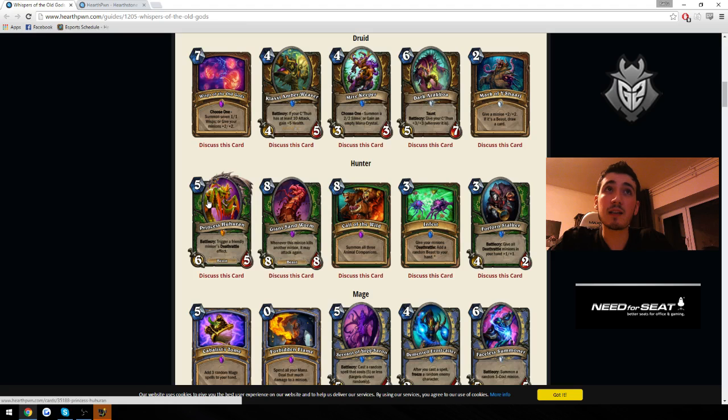People were constantly saying Princess Huhuran is going to be insane. Until today I thought it would just be mediocre, but seeing the new Hunter cards with Deathrattles, I changed my opinion. For 5 mana you'd usually want a 6-6 body — a 6-5 for 5 mana is pretty good on its own, really solid. It's not even Glass Cannon. Having 6 attack deals very efficiently with some taunts. Triggering Deathrattles is a pretty good effect, and you can play it on curve after the 4-mana Hunter minion revealed today. It's a Legendary so it won't be two-of, but it's class-specific and it might make Hunter playable.